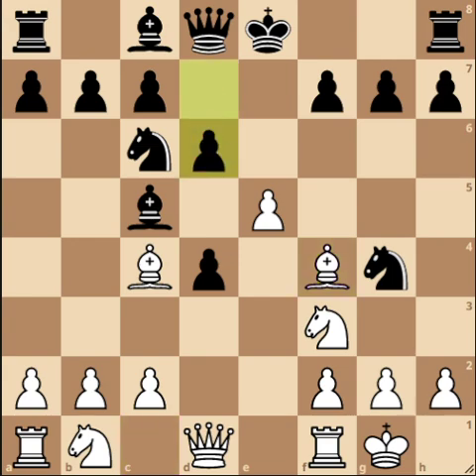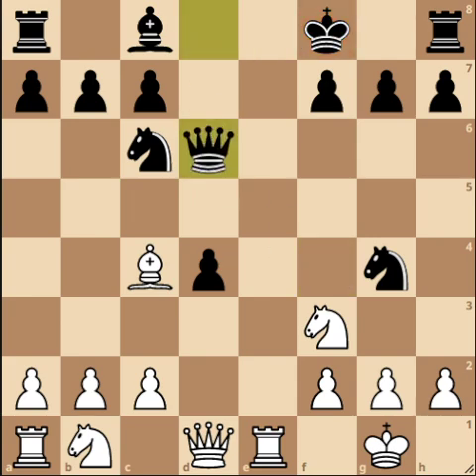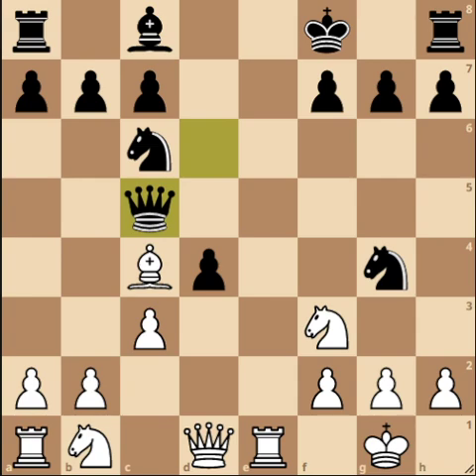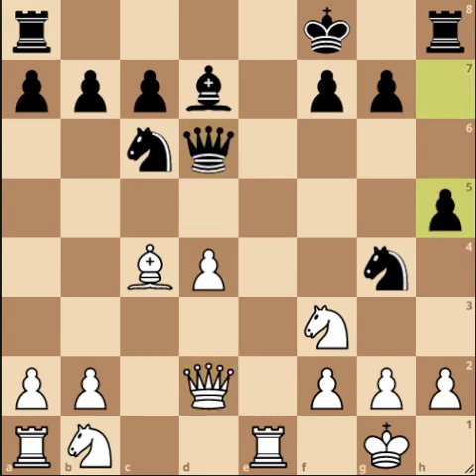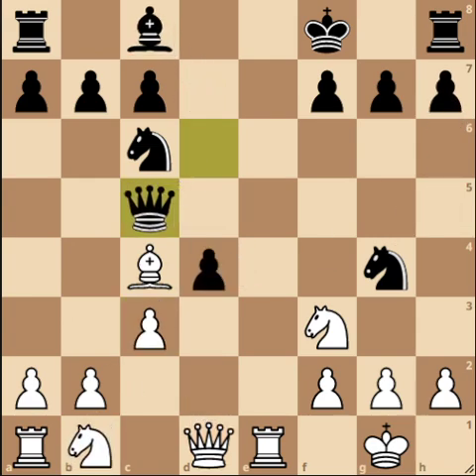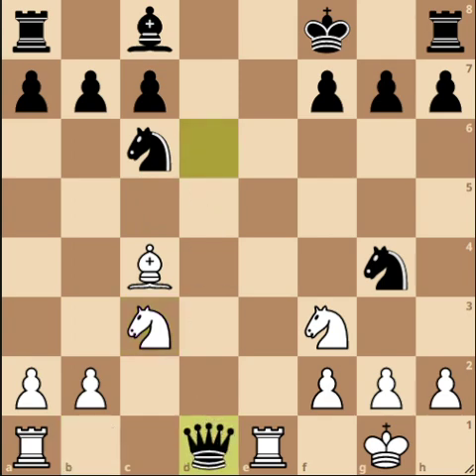For example, Black can castle here, but let's look at the sideline d6 instead. We just take on d6, Bishop takes d6, Rook e1 check — for example King f8, Bishop takes d6 check, Queen takes d6, and now c3. If Black plays Queen c5, one try is Queen e2, Bishop d7, c takes d4 — this was from a correspondence game — Queen d6, Queen d2, h5, Knight c3. Instead of Queen c5, let's look at g5 and then d takes c3.